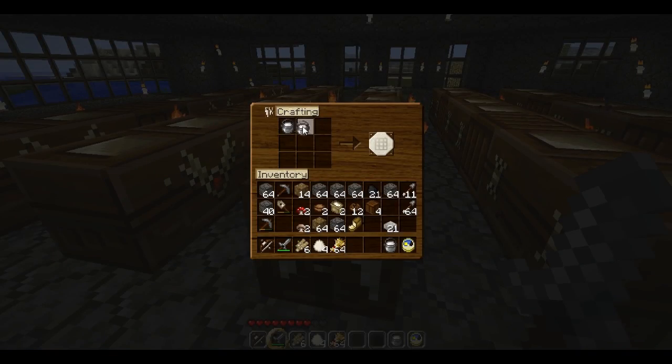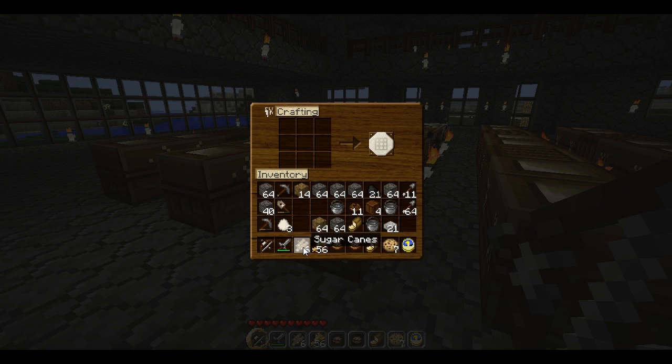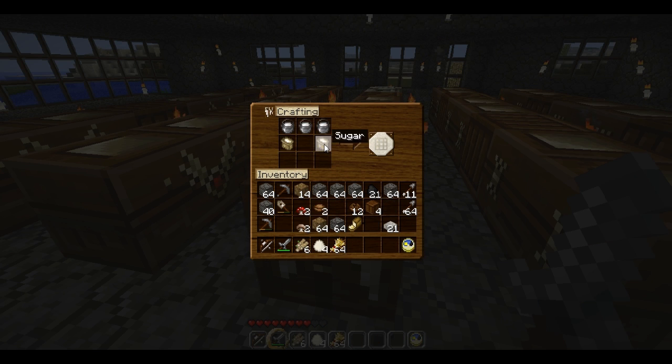So, you place your three milk up in the top. Then, you need two sugar. And of course, to make sugar for the cake, you just take one sugar cane and plunk it in your crafting table, like so. And that makes sugar. One sugar on either side. And you need one egg in the middle. And then you need three pieces of wheat across the bottom, and oh my, that's a delicious looking cake right there.